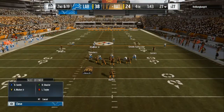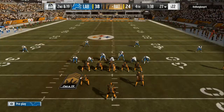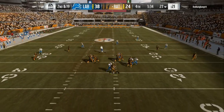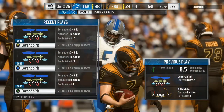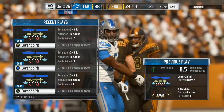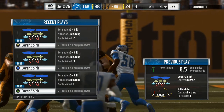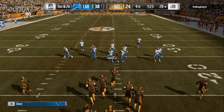The setup is base align, pinch linebackers down, blitz all linebackers. Now if they have a two wide receiver look like you're seeing right now, the first thing you want to think about is whether the running back is blocking or going out on the route. As soon as he hikes the ball, you want to check that. If the running back doesn't go out on the route, you take off and guard another route available on the field.